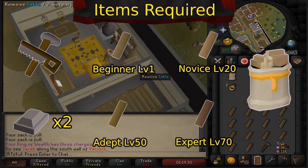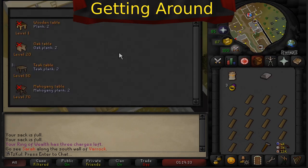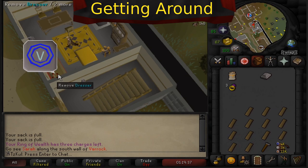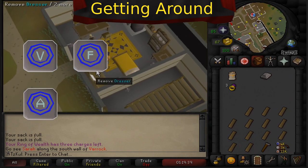Everyone is going to want these items, however everyone doesn't bring the same teleports. You're going to be traveling constantly in this minigame across four cities: Varrock, Falador, Ardougne, and Hosidius.